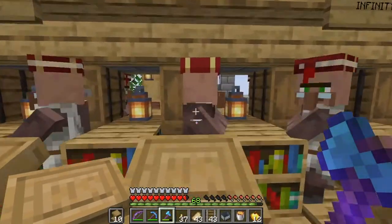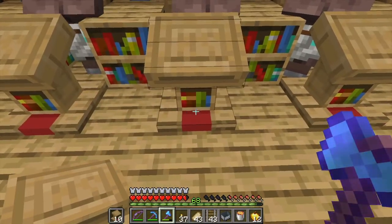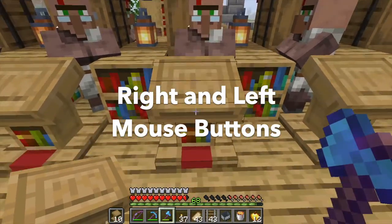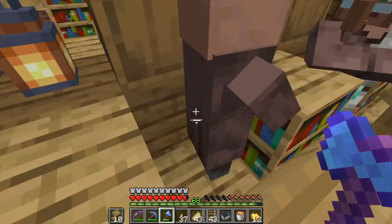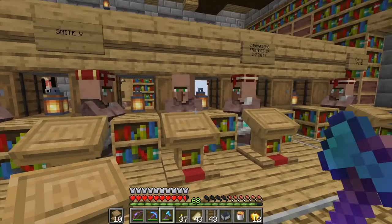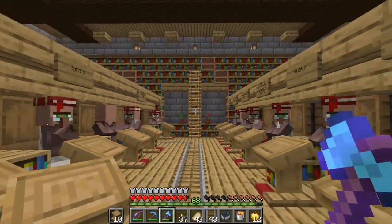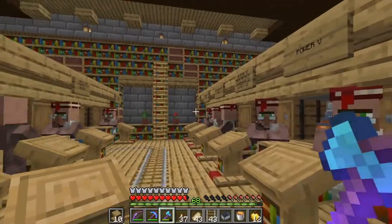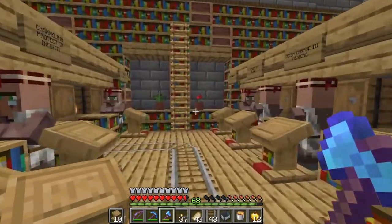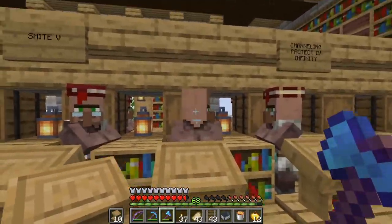Okay, it's morning. So what we're going to see is what trade does he offer? He is offering us an Efficiency 1. No thank you. So what I'm going to do is I have the lecterns in my offhand, and I'm going to press the right mouse button while placing, and it immediately replaces the lectern — I pick up the old one. Give him a second. Let's see if this bug is still happening. Looks like the bug is still happening — he should have picked up that lectern immediately, but he didn't.